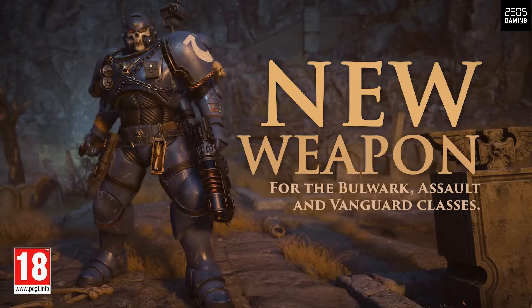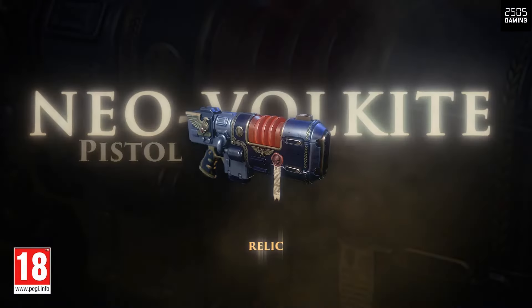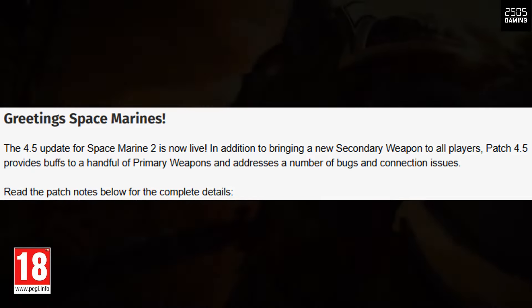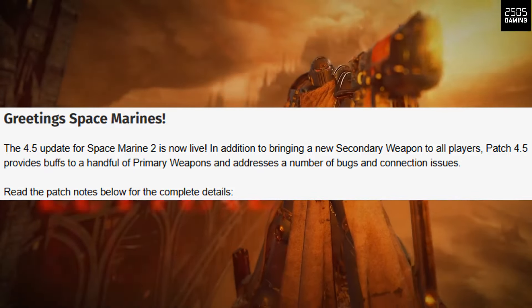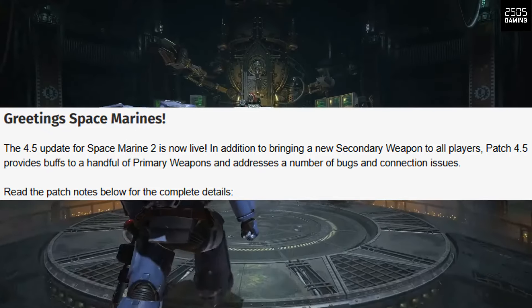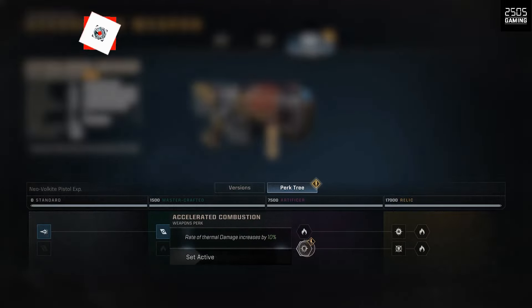Hey guys, what's going on, this is jack2505 and in today's video the Update 4.5 patch is now live for Space Marine 2. It brings in a new secondary weapon to all players. Patch 4.5 provides buffs to a handful of primary weapons and addresses a number of bugs and connection issues.